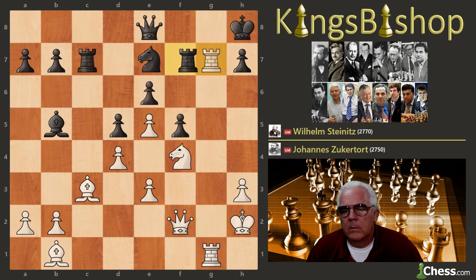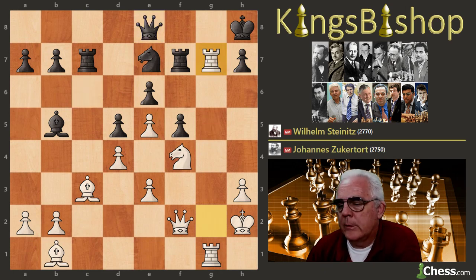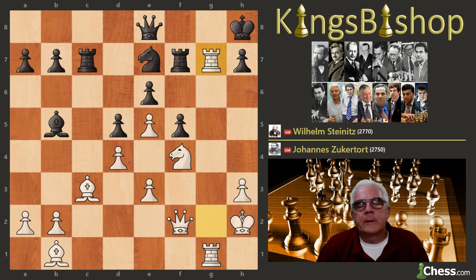This is where Black resigned. White's accuracy in this game was 95.78%, with a best move percentage of 53.1%. Black had a paltry 78.04% accuracy with a best move ratio of 35.5%. Not Steinitz's best day. Though Zuckertort enjoys a 4-to-1 lead at the end of the New York leg, he'll only go on to win one more game in the remaining 15 games.